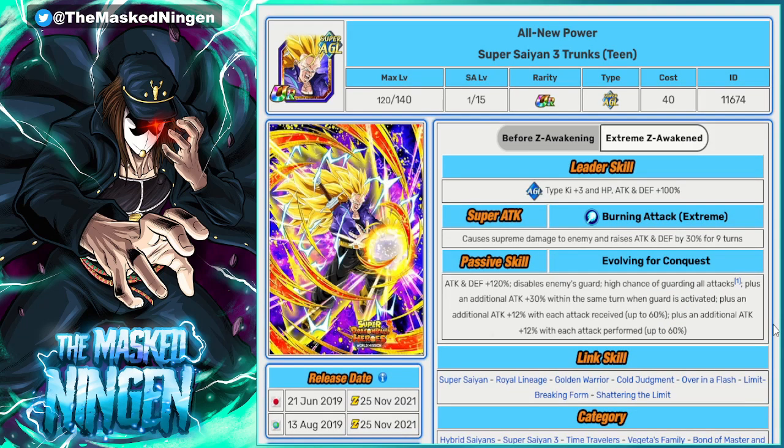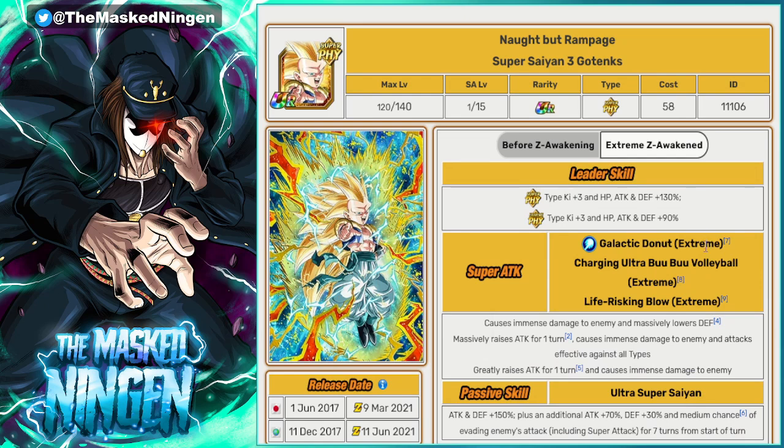The Super Saiyan 3 Trunks is worth an honorable mention. If you summoned for Heroes, he can be a pretty good defensive unit as long as his guard activates, and can do decently well in slot one. He doesn't fit on most of the teams we've mentioned unless you're running a straight Entrusted Will team. If you are, the physical Super Saiyan 3 Gotenks can be a reasonable choice as well — he doesn't fit under the other leader skills since he's not Super Saiyan, not Goku Family, not Namek Saga, and not Legendary Existence. Under the Entrusted Will lead he fits, and he links decently with Trunks via their shared Super Saiyan 3 links, plus he has type advantage.